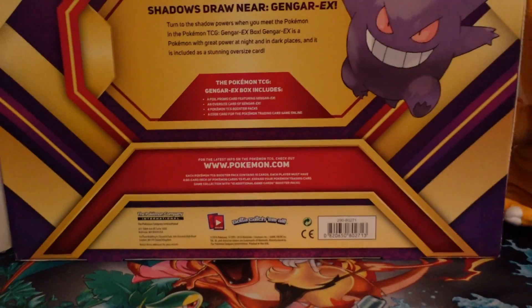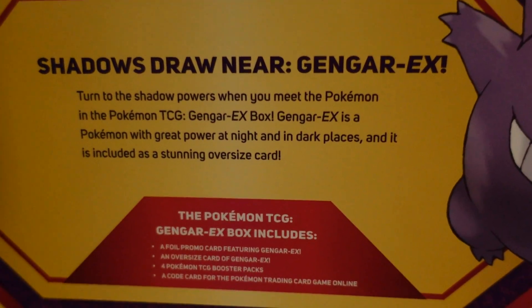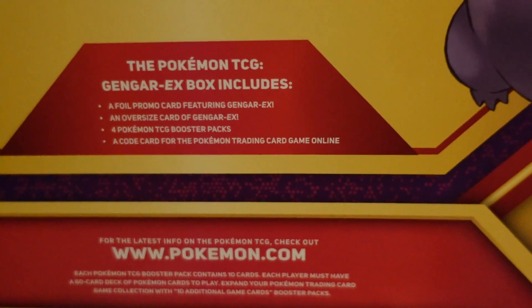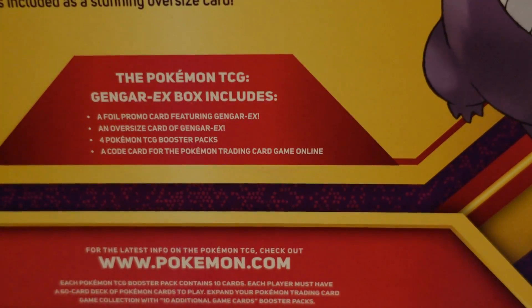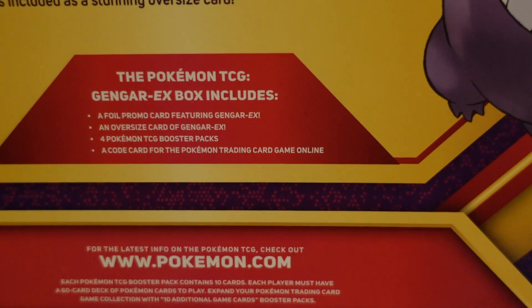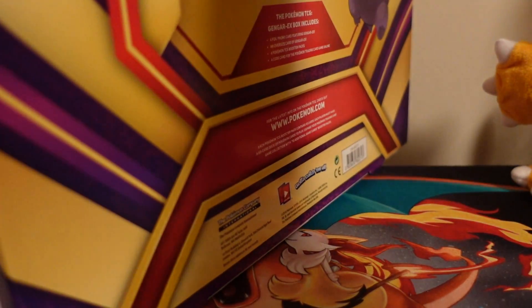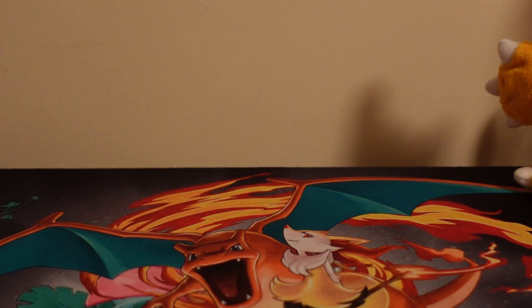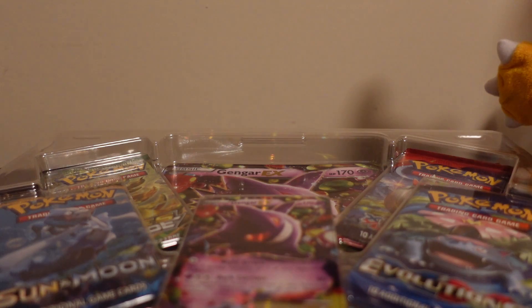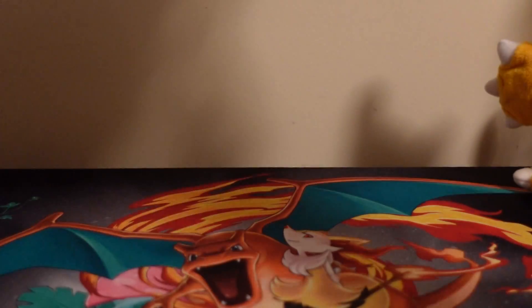This is the back of the box. It says it contains a foil promo card featuring Gengar EX, an oversized card of Gengar EX, four booster packs, and a code card for the trading card game. The main reason I'm worried is because the box wasn't completely sealed on one side, but it looks like all the booster packs were still intact. Hopefully someone didn't unbox it and weigh the packs — that's my only concern, but fingers crossed.